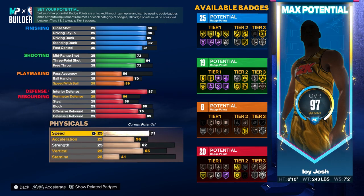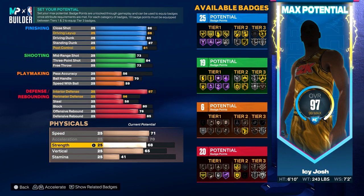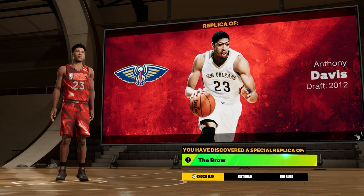Now for the physicals: for the speed, you want to put that to 71. Then for the acceleration, go ahead and max that at 70. For the strength, you want to put that to 79. For the vertical, you want to put that to 78. And then put the stamina to 95. And just like that, you have the Brow build in NBA 2K23.